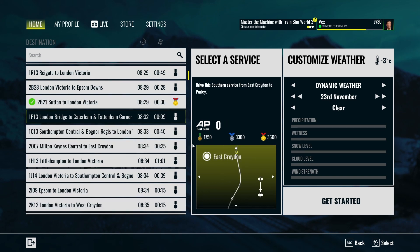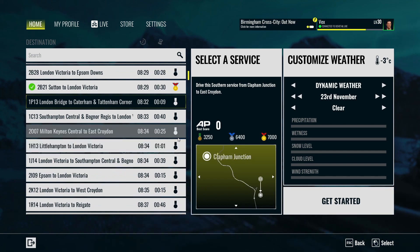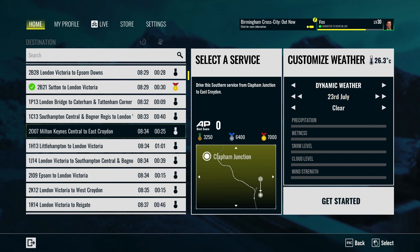Let's see what we can do — that's relatively short. We can do Clapham Junction to East Croydon, that sounds like a good route to be honest. Dynamic weather, let's make it 23rd of July just so that it's more bright.